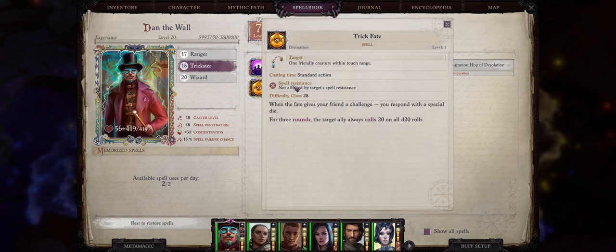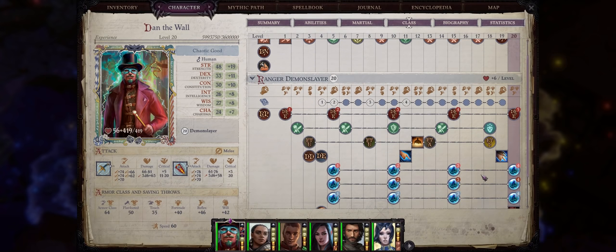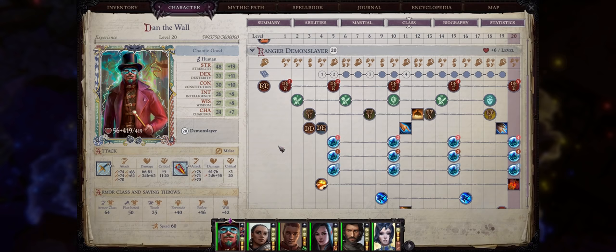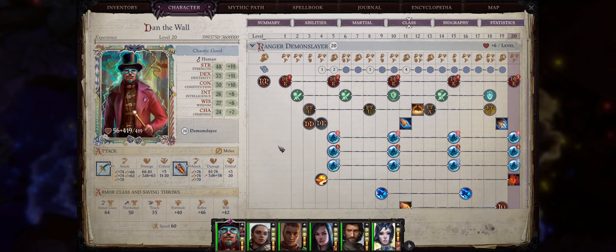Not to mention the ultimate trickster spell, Trick Fate, which turns every single one of your attacks into critical hits. With this, you can just loop your shield bashes into infinity — that's not an exaggeration at all. While for some of my other builds you might make a case for other mythic paths like Demon and Azata, for this build I really recommend you go with trickster. The synergy between shield bashing and critical hits is immense, you don't want to miss out on that.